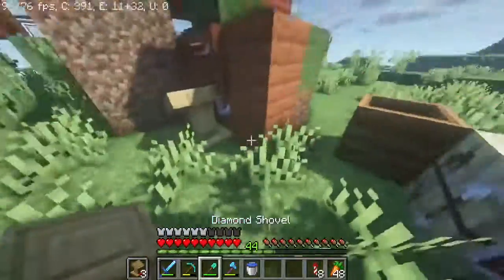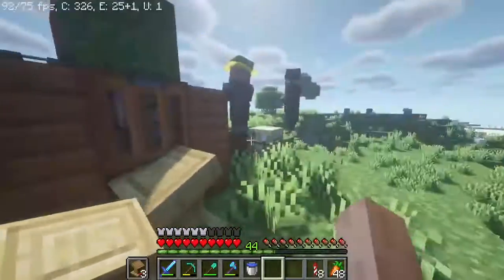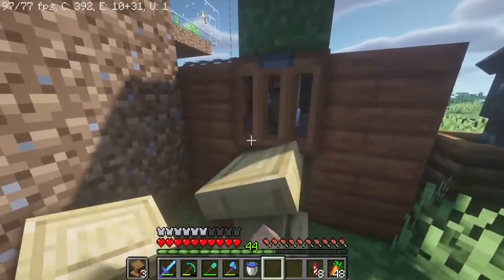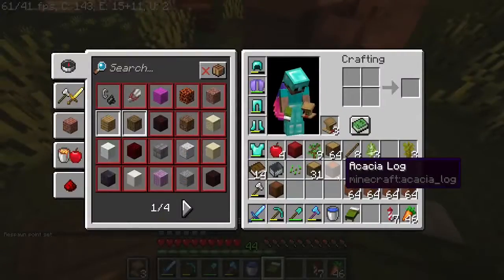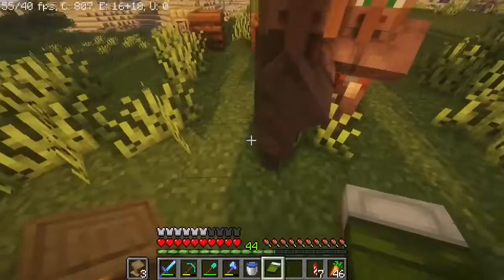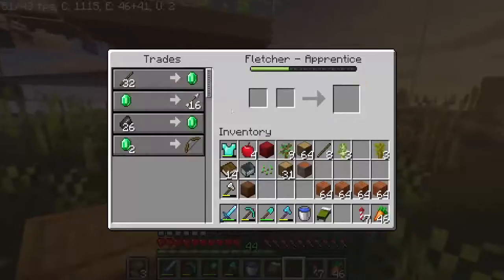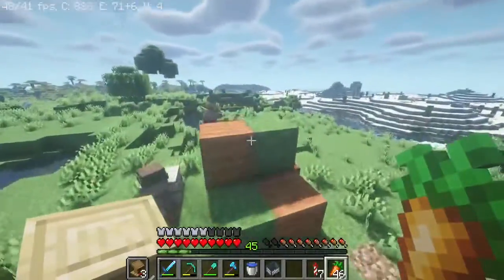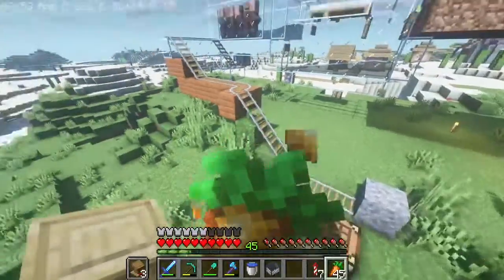I mended up my axe quite a bit, which is pretty good. I also made a few lecterns, so I'm gonna go chop down some trees, get some emeralds, and also get some more villager books. I think I have a pretty good amount of wood — I'm gonna trade with these fletchers. I now have about 40 emeralds from trading with them.